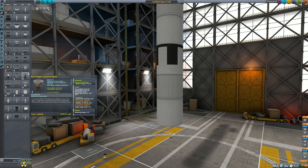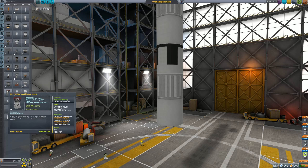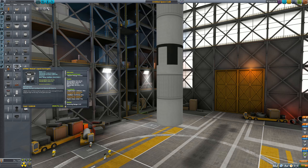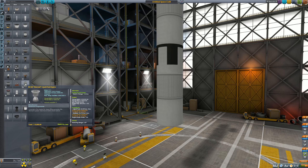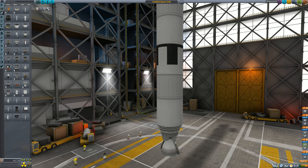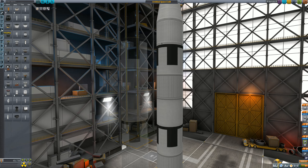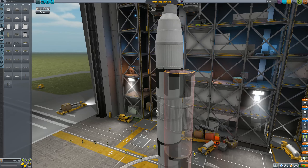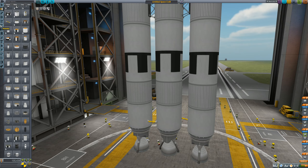This engine can only produce 56 tons of thrust at liftoff, so we need something larger. A quick calculation: look at the thrust at ASL, divide by 10, and that gives your max lifting capacity. The Mainsail engine gets us to 102 tons, which will get us going quite easily. Because this game is about overkill, let's add some more stages — two more booster stages.